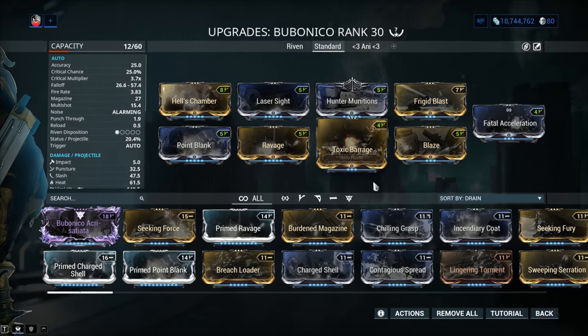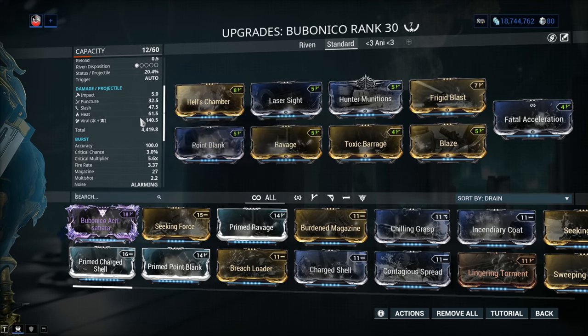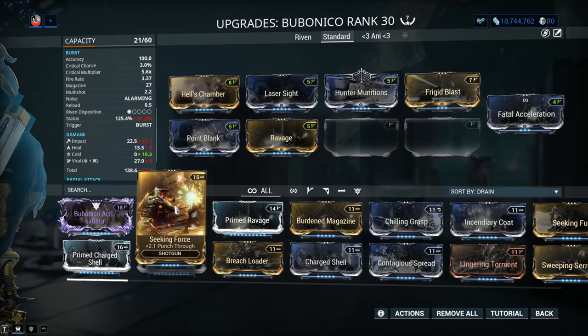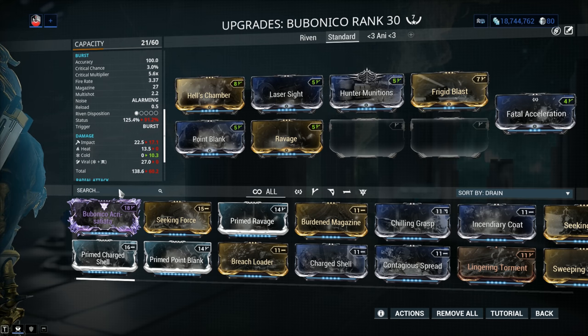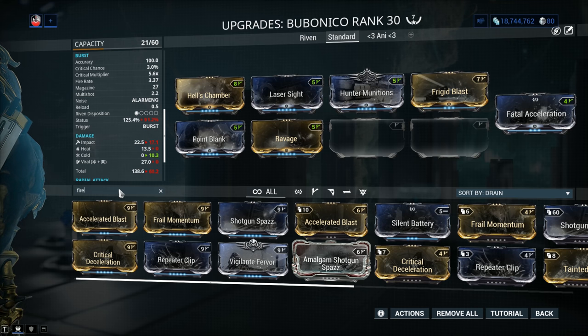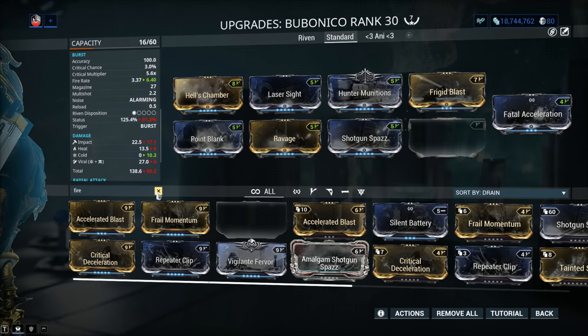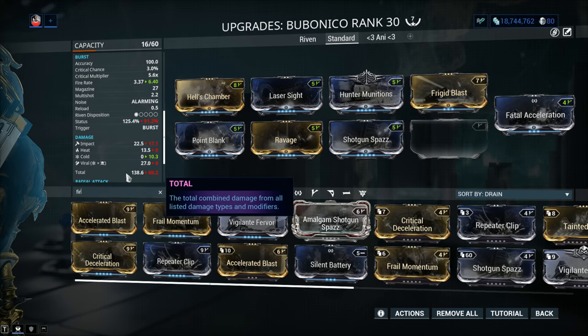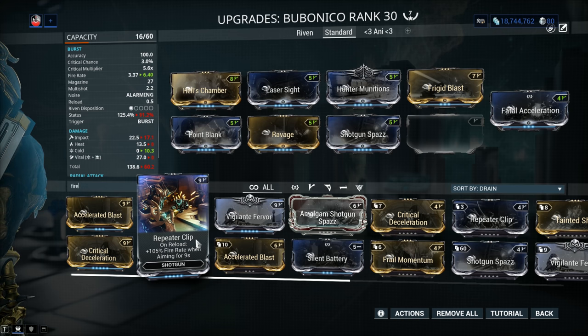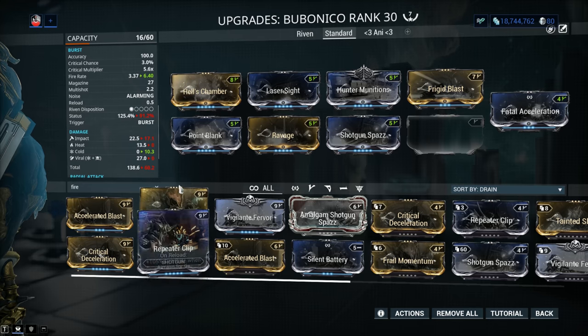How about we just use a single 60-60 mod? There's plenty of status on the weapon as it is. Over 100% status chance is definitely beneficial now in Warframe. Here's what I like to do: a little bit of fire rate. Just a tad, because you don't need to worry about ammo — you fast-unload, wait for the recharge, fast-unload, wait for the recharge. Shotgun Speed will give you 90% fire rate. You might think Repeater Clip is a fantastic idea, but unfortunately, because of how the weapon reloads via the recharge mechanic, Repeater Clip doesn't function with weapons like this.